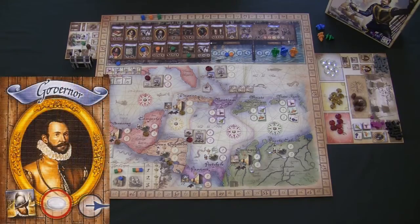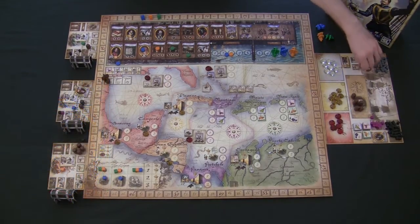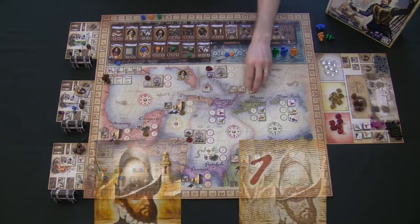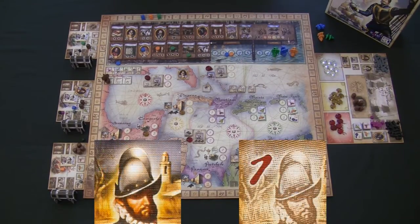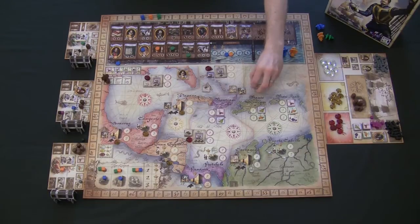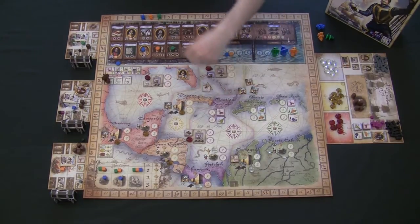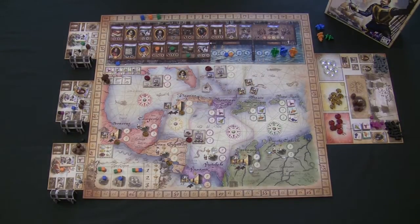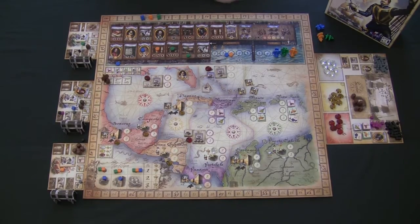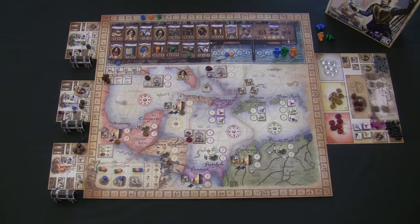The Governor is like the Admiral, except the Governor lets you decide exactly where the guardian tokens protecting the forts are placed. You know exactly how many guardians are at every fort. If nobody claims the Governor, the tokens are randomized and placed randomly across all four forts. The Governor is especially powerful in two and three-player games because whoever gets the Governor gets to move up one space in the shipping order — meaning in a three-player game you'll never go last, and in a two-player game you can pretty much guarantee going first.